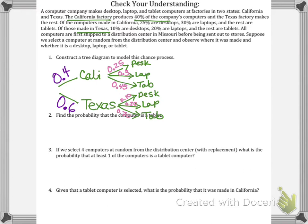These probabilities in the second part of the tree diagram are all conditional probabilities — given that the device came from California, these are the probabilities of which type of computer it is. Given that something came from Texas, these are the probabilities.